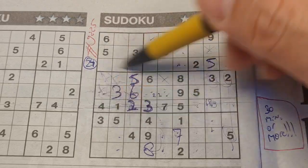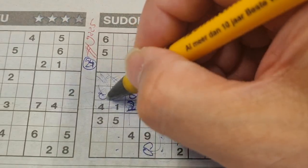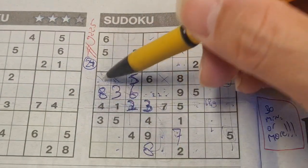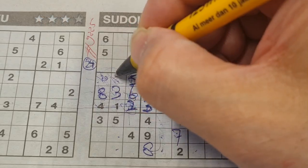Three missing numbers now in this big square — one of the missing numbers is eight. We have eight in this row, no eight in these two boxes, so one box left: eight in this big square should be there. Two numbers left in this big square: seven and nine are missing — seven and nine.